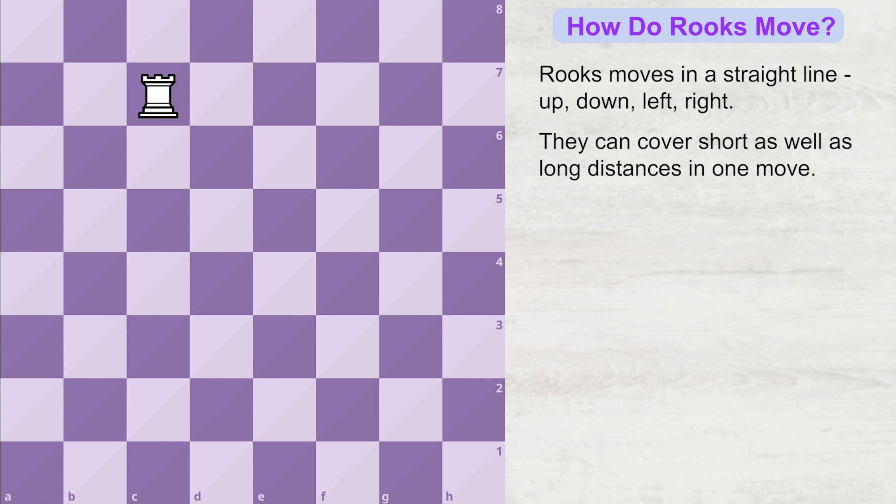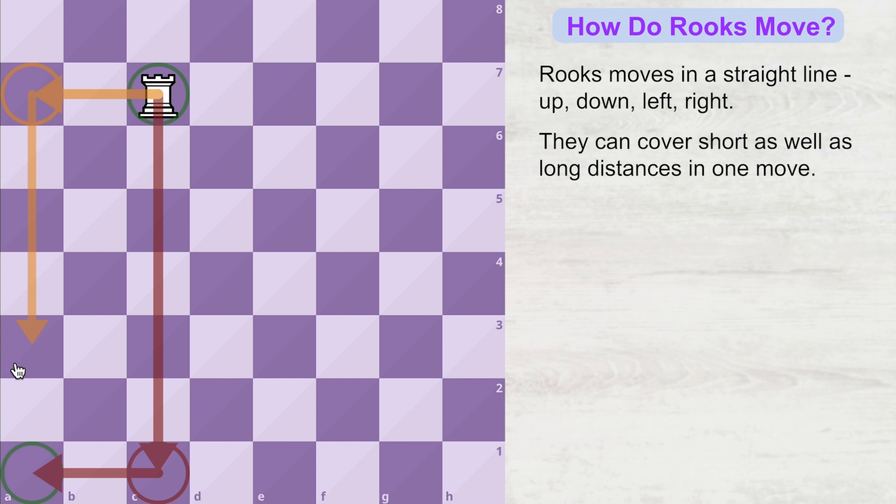Let's see one more example. From here, this rook wants to go to this square. There are two shortest routes available. The first route is the rook goes to this square and in the second turn arrives at the destination — that's one route. The other route is it first goes to this square and then in the second turn lands on the destination square. That's easy, right?